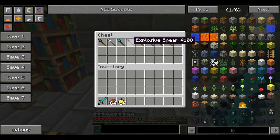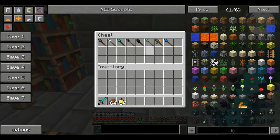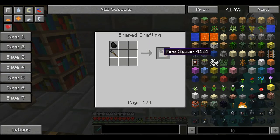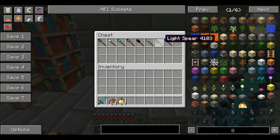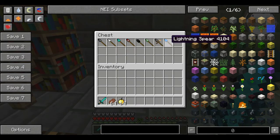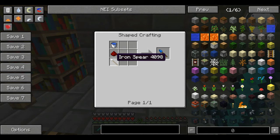Then we have the explosive spear — three gunpowder and a throwing spear. The fire spear is a coal and a throwing spear. The slime spear is a slime ball and a throwing spear. The light spear is a torch and a throwing spear. Finally, the lightning spear is a water bucket, redstone, and an iron spear.